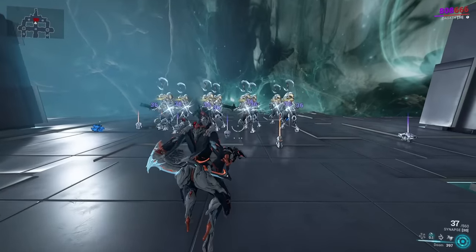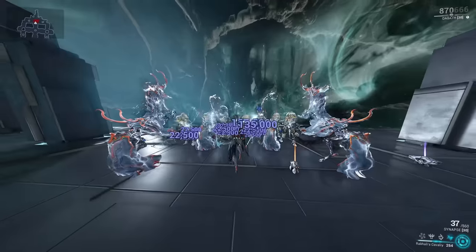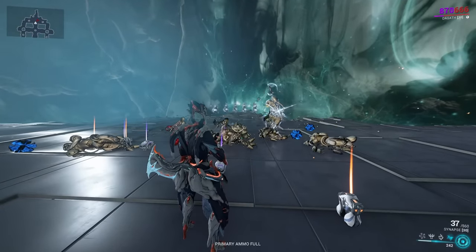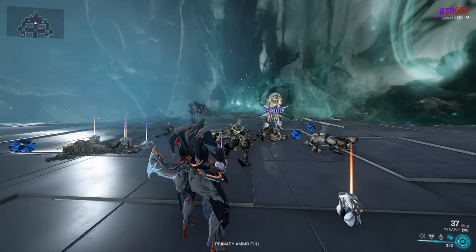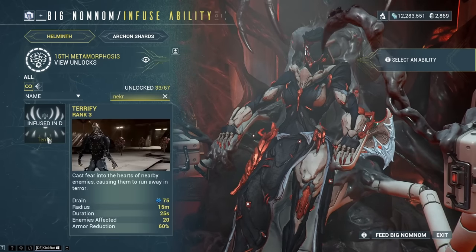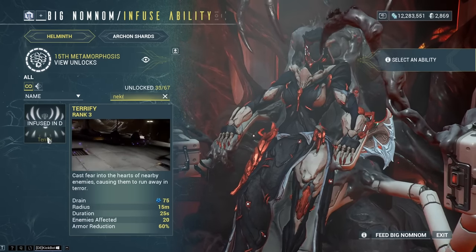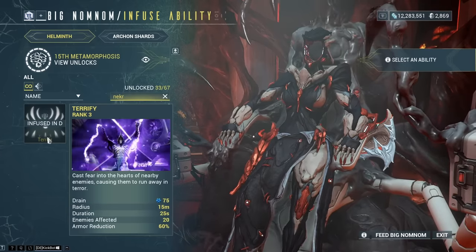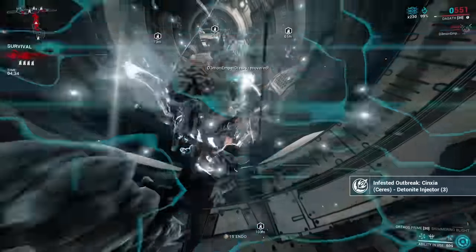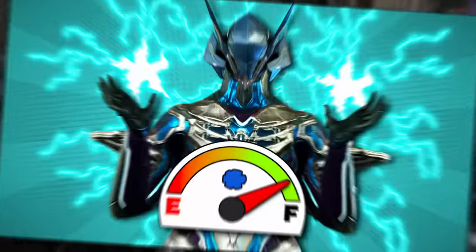Her 4, while looking very cool, is in my opinion the one to replace via the Helminth, because it's too clunky and too expensive just to use as an armor strip. If you want to strip defenses, go for Necrosis or Terrify instead, or use that slot to give her an ability that helps with energy supply. I recently uploaded a guide to help with energy economy if you're struggling.